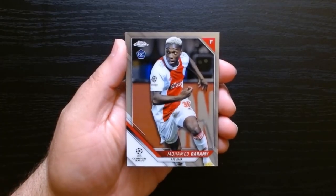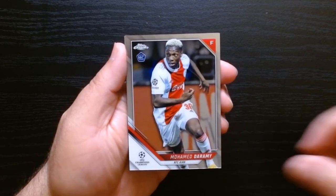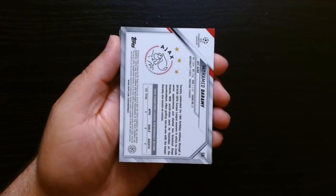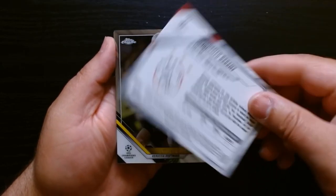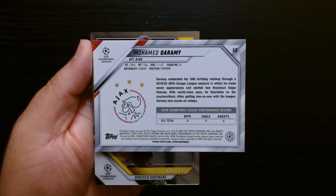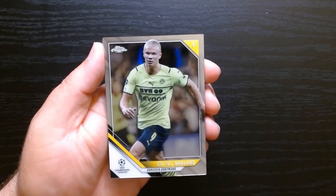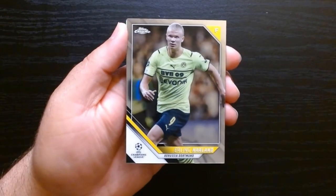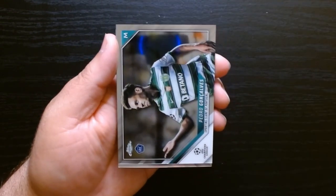Here we go. Mohamed Dharamian of AFC Ajax — rookie card, that's kind of nice. Let's look at the back. And there we see we got a Haaland. The back is always kind of the same — you'll have the team logo and a little bio of the player. We got Erling Haaland when he was with Borussia Dortmund. That is interesting, but we'll take it. I'll take base cards of the best players.